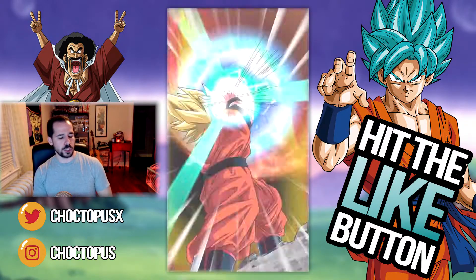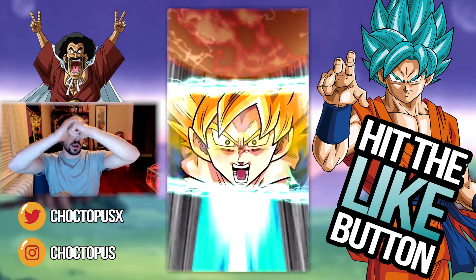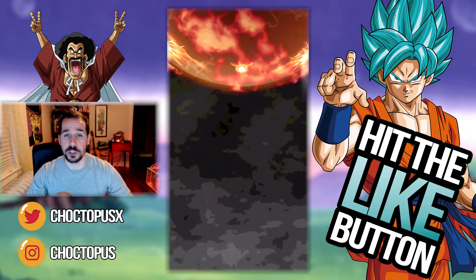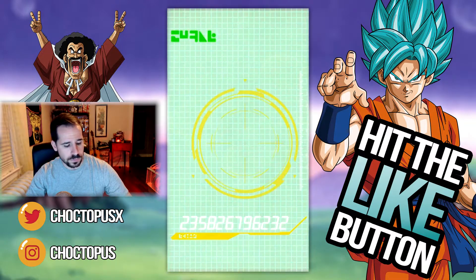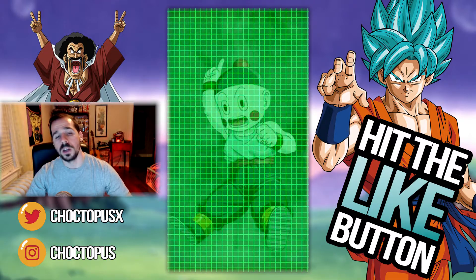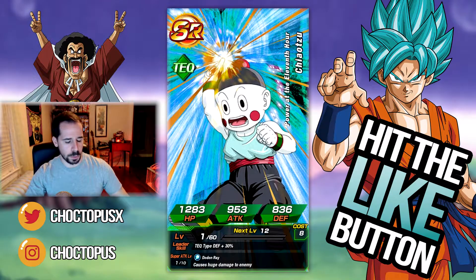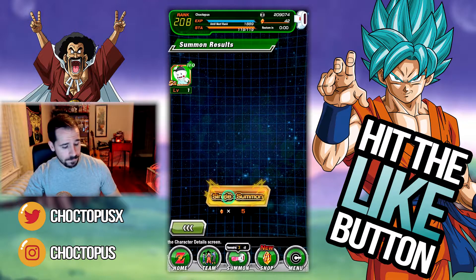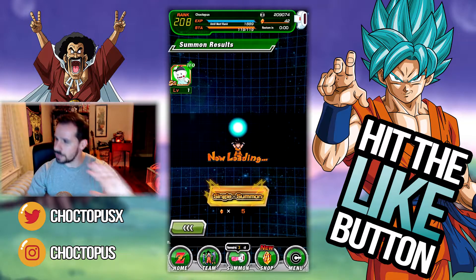Goku going Super Saiyan — come on. One, two — don't do this to me. He's doing it. Chiaotzu. Stupid little clown, mime, whatever you're supposed to be. Alright, let's press on. Let's leave this one in the past.